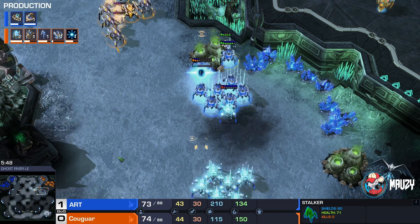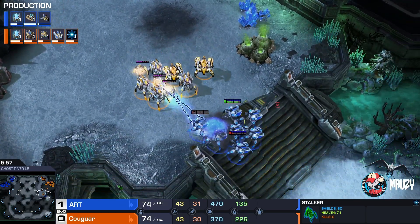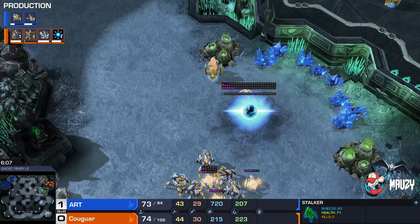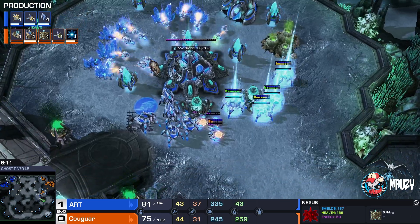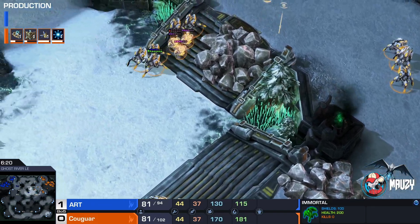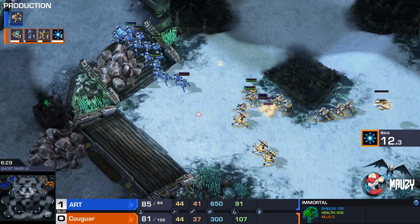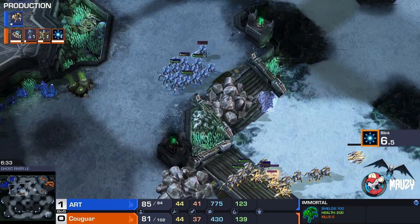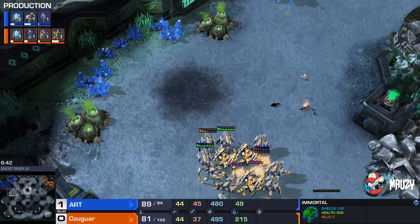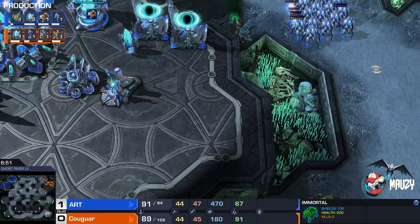That blink forward was ambitious — Cougar sees the two Immortals and knows he needs to be very careful, losing a Stalker. Art is not doing the best here. Cougar has three Immortals and a third base, making it scarier and scarier. No third base on Art's side, but there's a Dark Shrine coming up for Cougar. A couple more Gateways on both sides would be nice — Cougar has the third base so fewer spare minerals for extra gateways.